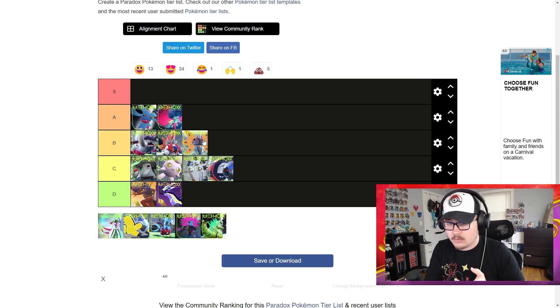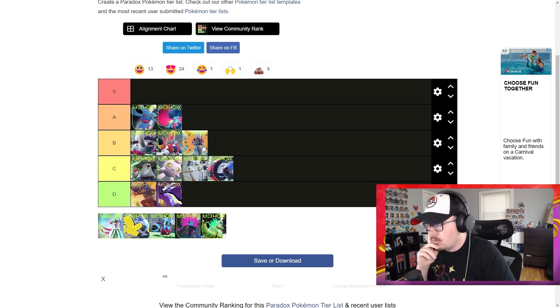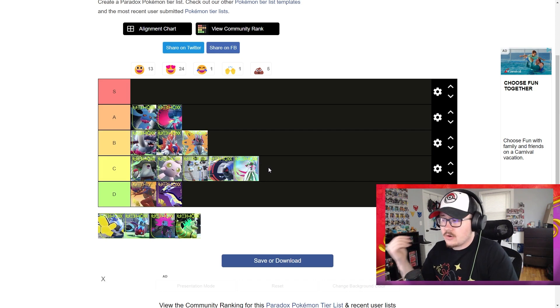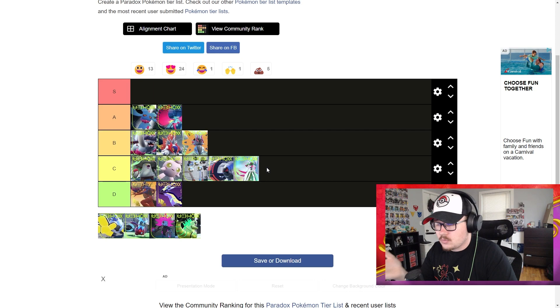Iron Valiant is pretty good in singles — a lot of people really like it there — but it's so frail and easily knocked out that it just doesn't see much play in VGC. Under Tailwind it would be better, but we're not seeing as many Prankster Tailwinds or Murkrow anymore. It just gets outclassed by so much — even one Play Rough from a Zacian just knocks it out. It does good damage but it's just so weak and doesn't have the speed tier of Flutter Mane or Iron Bundle.